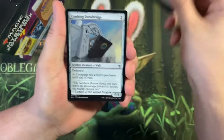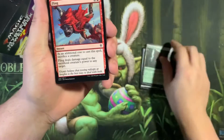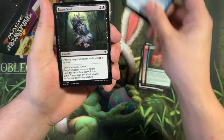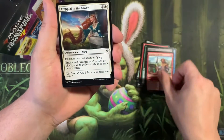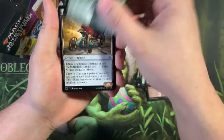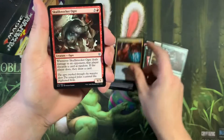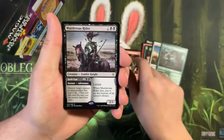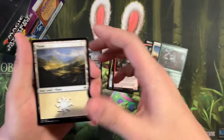Alright, let's go through these cards: Rosethorn Halberd, Crushing Drawbridge, Gingerbread Cabin, Fling, Wolf's Quarry, Mistful River Turtle, River of Souls, Merchant of the Veil, Trapped in the Tower, Rosethorn Acolyte, Enchanted Carriage, Improbable Alliance — that was a fun card to play with — Skull Knocker Ogre, and oh nice, Murderous Rider! I was actually going to pick one of those up, so that is cool.